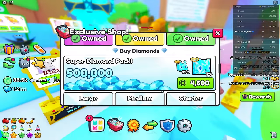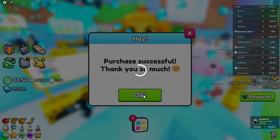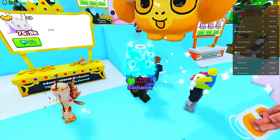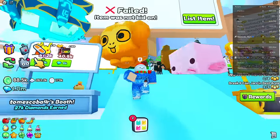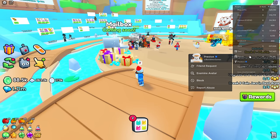It also seems like if you buy the super diamond pack, after purchasing enough of them the game gives you an 'ultimate diamond pack' private offer — this is what Creekcraft got. It has a 20% chance of a huge diamond cat plus 6 million diamonds. It's not an insane deal but it's pretty crazy.